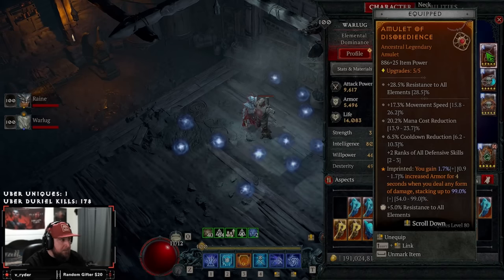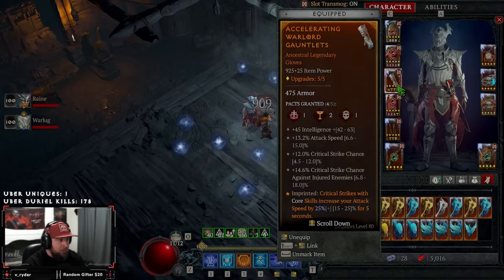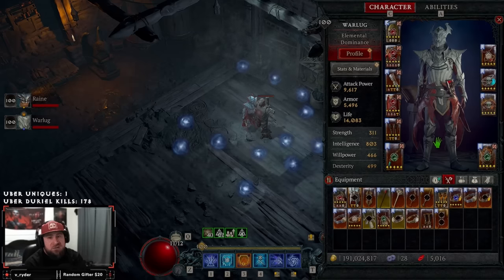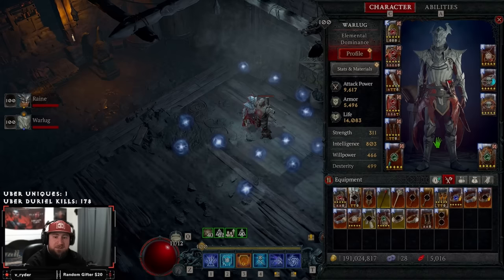To recap: get your character to level 100, complete the seasonal journey, max out your gear with both item power and stat priorities, level every single glyph to 21, farm nightmare dungeon 100 in under seven minutes, then try it in a full party for training. Once you do all that you will be prepped for Zeer next month. I'm so excited to have a brand new pinnacle boss — it's a huge step forward for the game. Thanks for watching, like, subscribe, comment your thoughts, and as always, stay gaming!